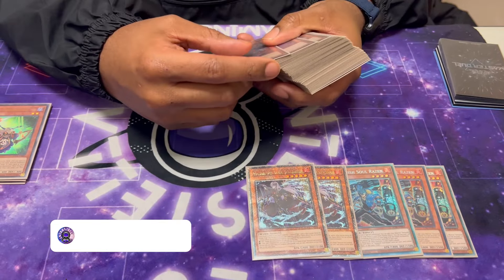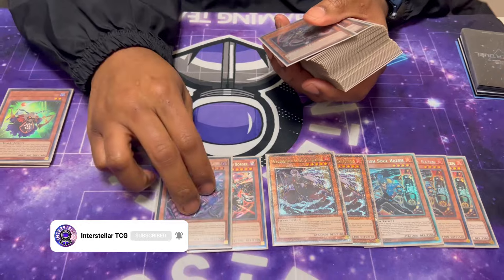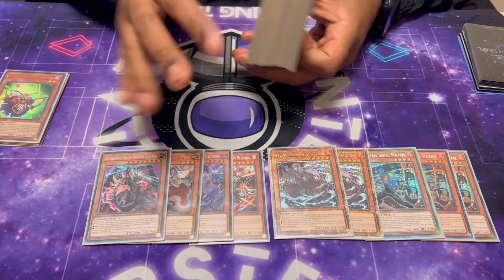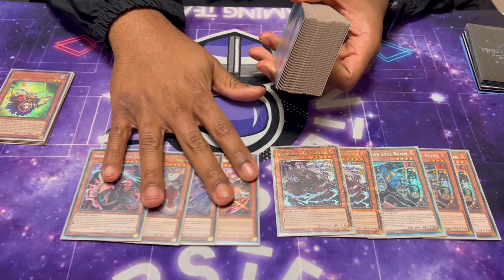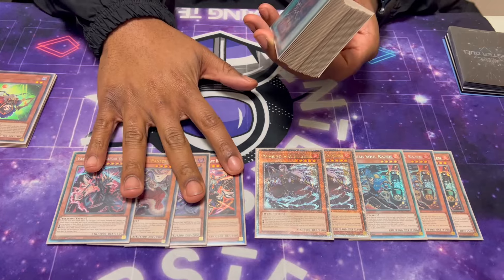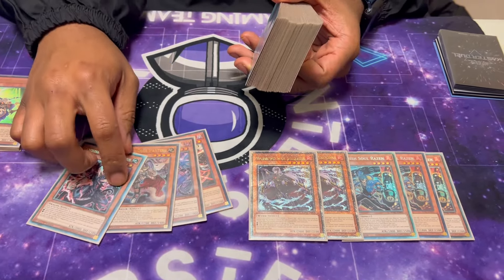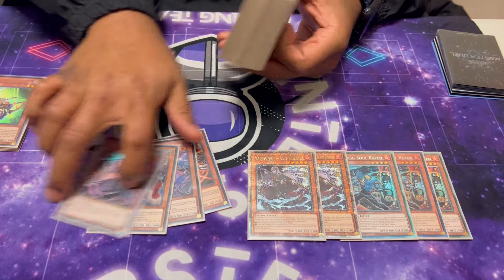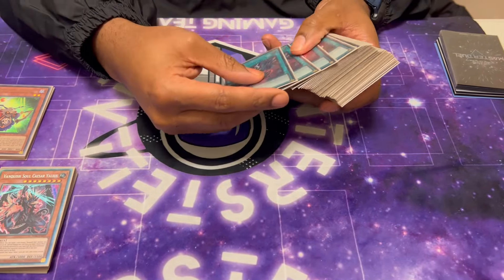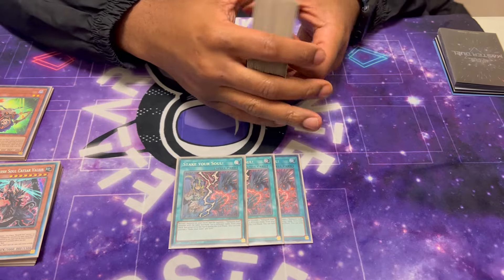We played two Ja Long — these are just the best fires. Then we play one Borger, one Mad Love, one Pantera, one Caesar Valius. You're searching these cards through him and Rosin, so you never need more copies. All the attributes are live except for Earth, but you're searching both of these so their effects are live. More VS cards — we played three Stake Your Soul, still the best starter and searcher in the deck.